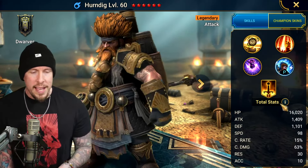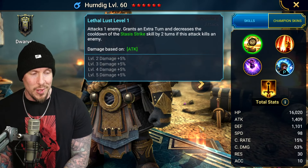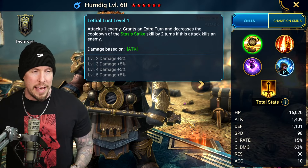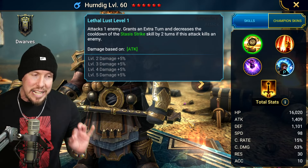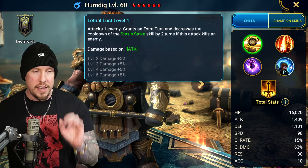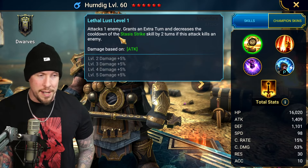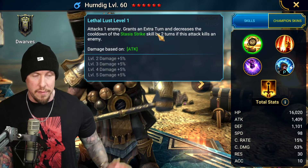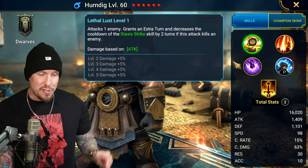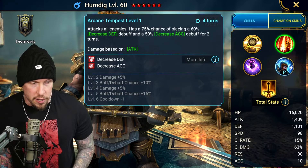He's got a 1409 base attack, which isn't super high for an attack-based legendary, but he still does a lot of damage. Lethal Lust on his A1 attacks one enemy, grants an extra turn, and decreases the cooldown of Stasis Strike by two turns if this attack kills an enemy. If you can kill somebody on that A1, getting the extra turn is extremely valuable — plus the ability to go right into Stasis Strike.